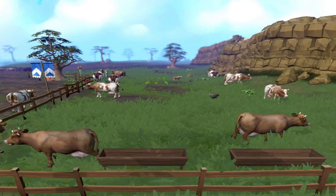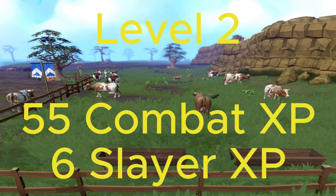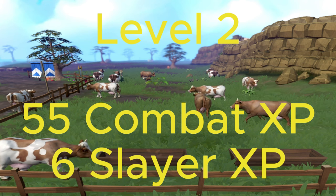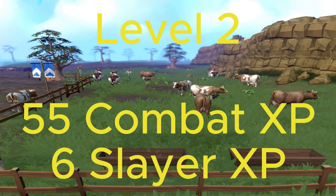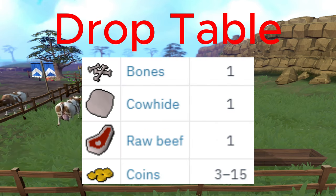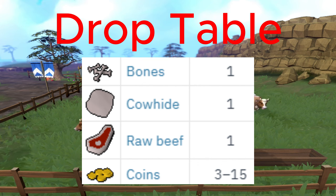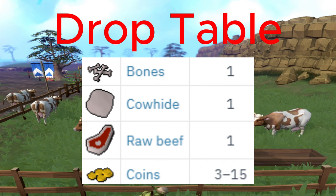Welcome to my slayer task guide on cows. These are very easy - in fact they're only level two, and for each one you defeat you'll get 55 combat experience. While you are on a slayer task you will get six slayer experience. These do drop bones, coins - for whatever reason I don't know how a cow gets money - but they do drop coins, raw beef, and cowhide.